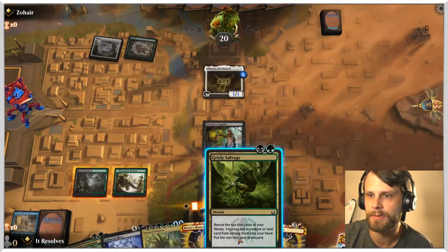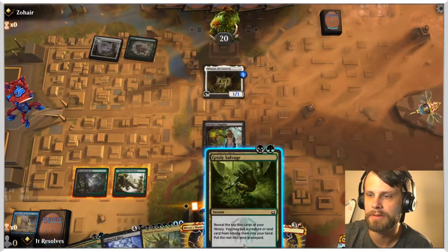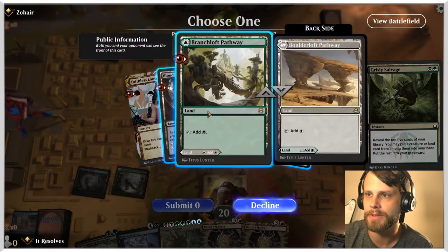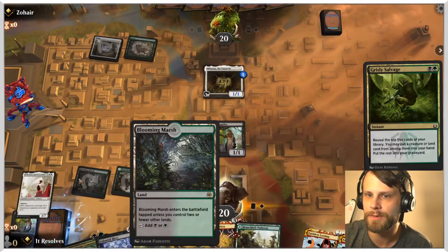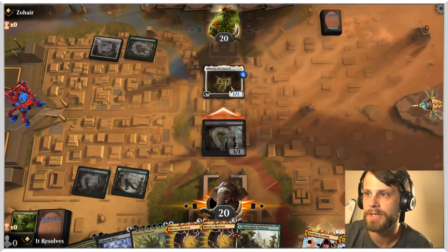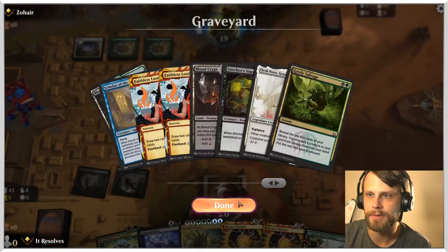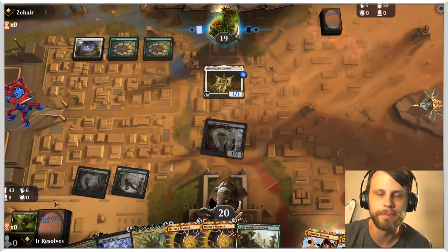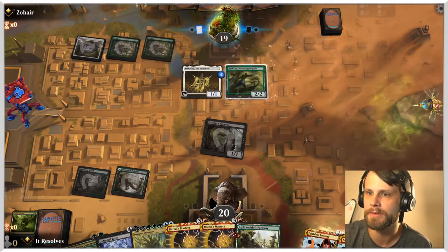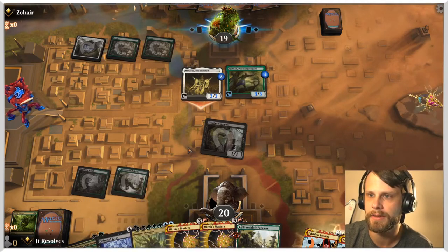We're going to Grizzly Salvage — we could do this at instant speed, worth noting, but we'll do it now. I'm going to take the Pathway land to make sure we have white available for Unburial Rites. We'll attack in, see what they do. This gives us white for Unburial Rites, and then Witherbloom Command can pull back that Blood Crypt to give us a fourth land — which is also red for Faithless Looting.